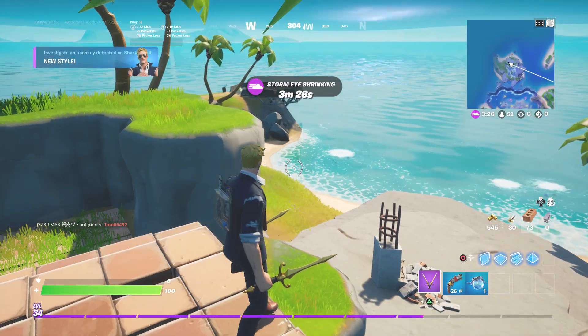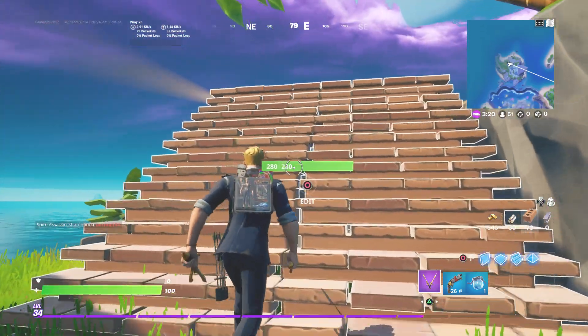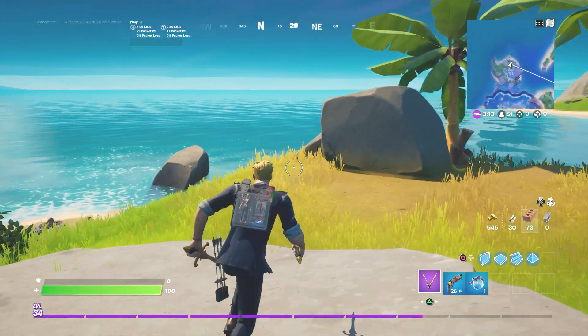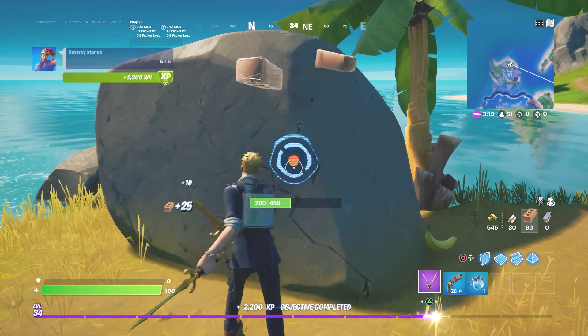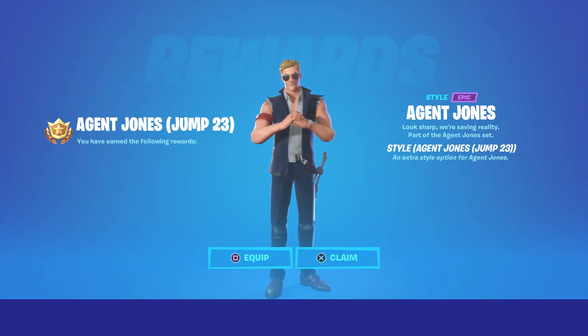New style is unlocked! We're going to leave and I'll show you guys what the style looks like. It's another Agent Jonesy style, pretty cool. It did say I need rock or stone collected so I'll do that. We just got Agent Jonesy's Jump 23 style — 'Look sharp, we're saving reality' — part of the Jonesy set. We're going to go ahead and equip it and claim.